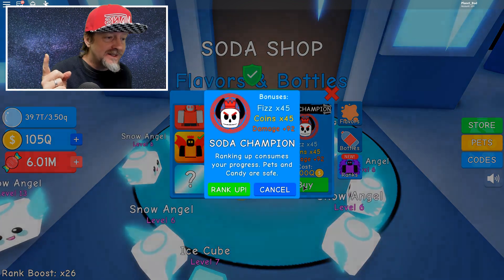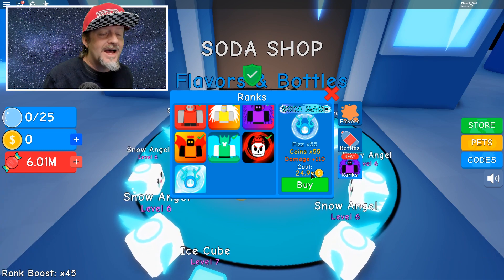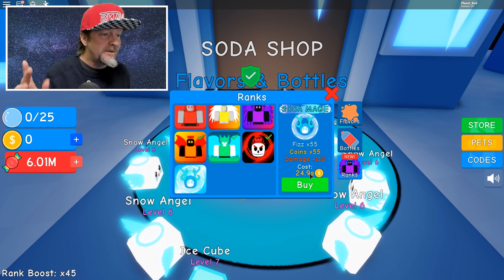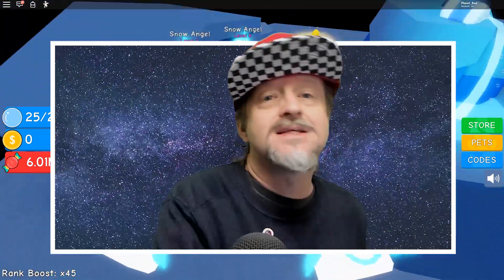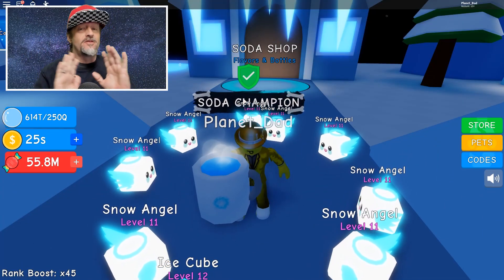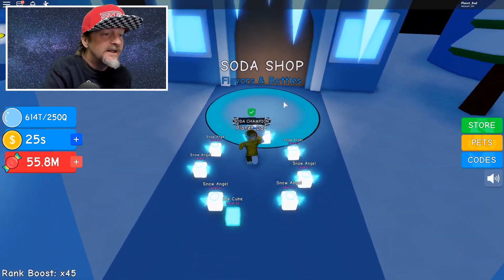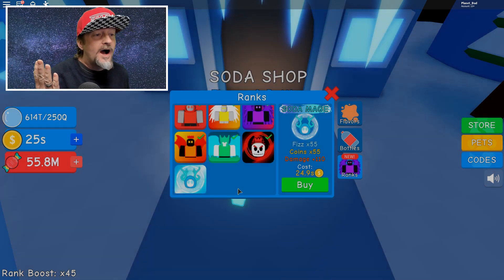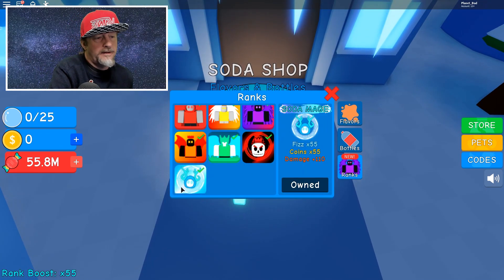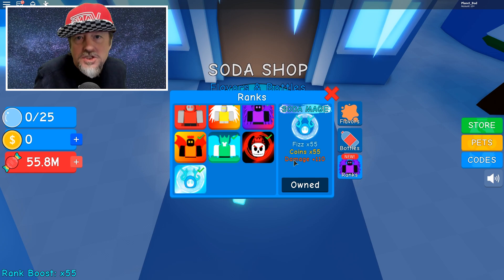This rank costs 100 quintillion — I'm going to rank up right now. Then there's the final rank: Soda Mage. I need 24.9 sextillion to get that. The cameras have been on for well over an hour and I finally got 25 sextillion coins. I can buy the very best rank — Soda Mage! I have now ascended to the ranks of Soda Mage. I get more fizz, more coins, and I do a lot of damage — I can throw soda at you and beat you up real good.